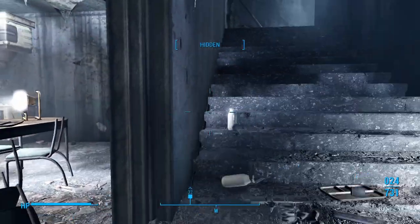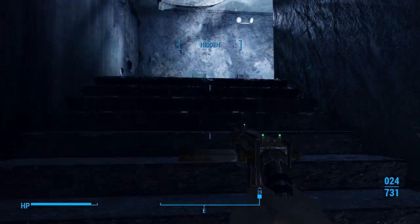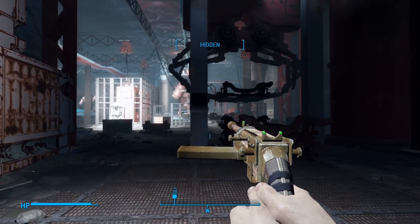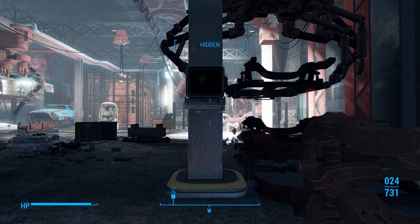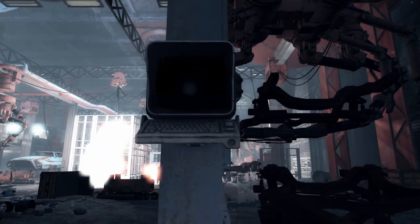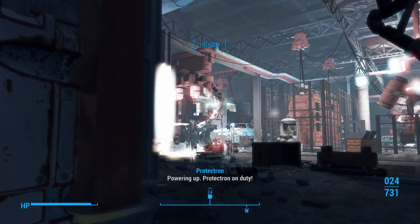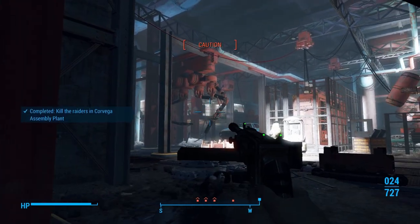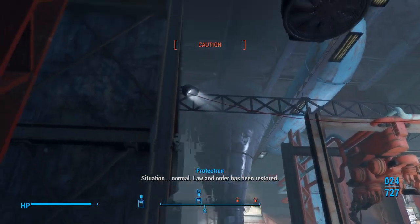Over there is just a room to loot, but up here we're going to hack this terminal and turn on another Protectron. By the way, for the Protectrons, I like to put them on law enforcement - I don't know why, I just do.